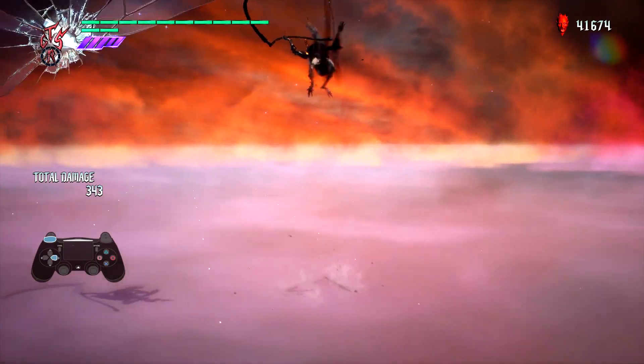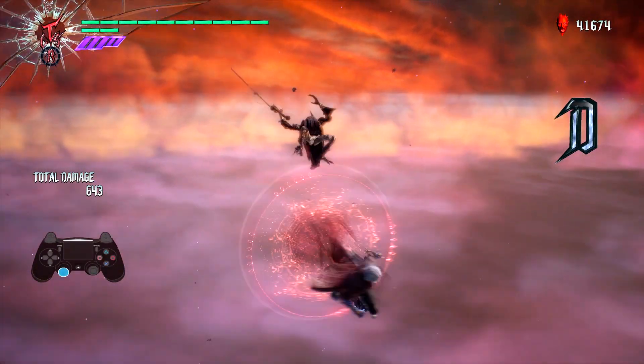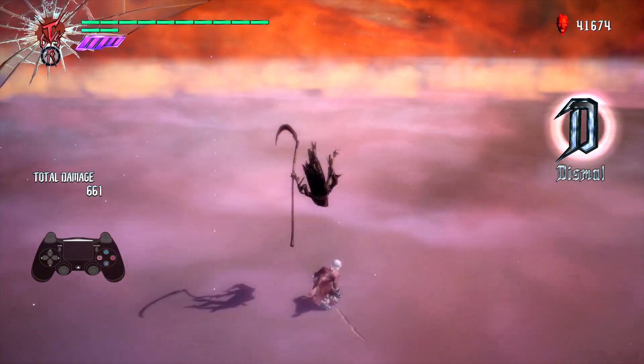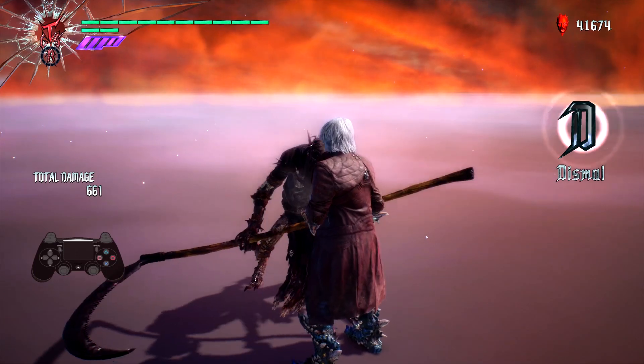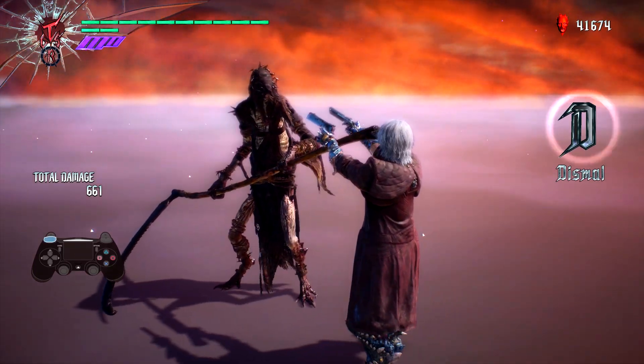When you knock him up in the air, you're gonna try and do this, and then dash, shoot, and shoot. It's basically just as simple as that. Now we're gonna progress into the next bit, which is to keep him in the air.